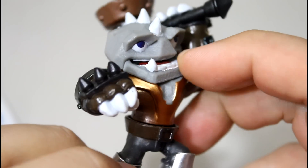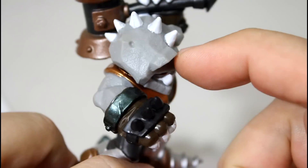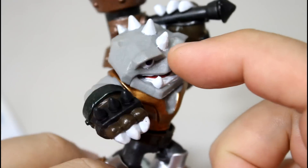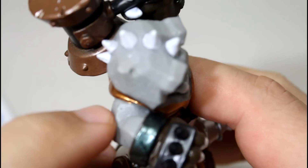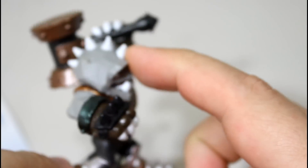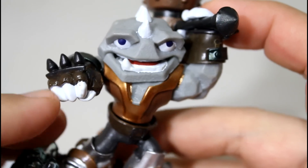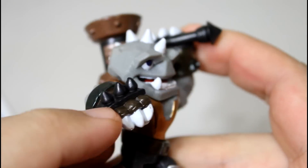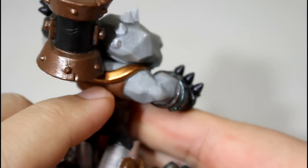Here's a close-up of Rubble Rouser. He's got a little tooth sticking out and he's very chiseled — he's an earth element, he's rock, so he looks very chiseled like a rock would be. He's got a spike mohawk and his nails are really, really white. He's got little gloves with little spikes on the little fist there.